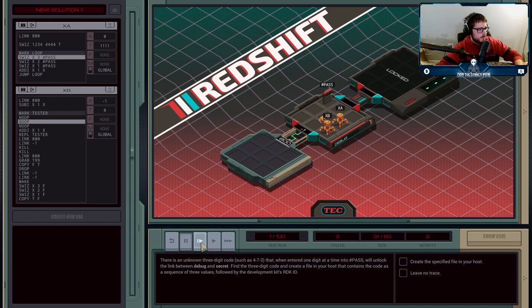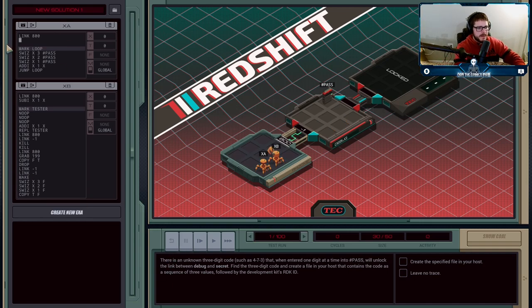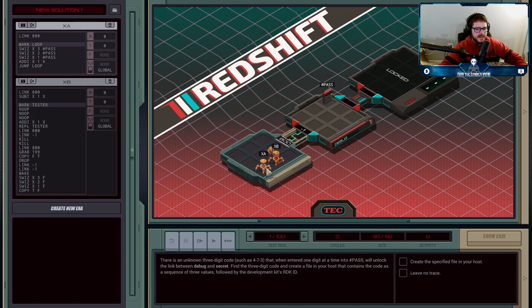The SWIZZ command is a little weird when you first see it — you wonder what the purpose is. This mission is essentially a tutorial on it. Here's what's happening: execution agent A starts with X at zero, then SWIZZes the hundreds digit (zero), the tens digit, and the ones digit into pass. Then it increments X by one, putting 001 into the password, then 002, and so on. If X becomes 123, it'll SWIZZ 1, then 2, then 3 into pass — iterating forever with no idea when access is gained.